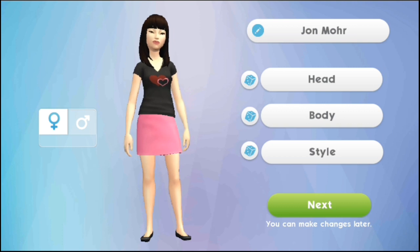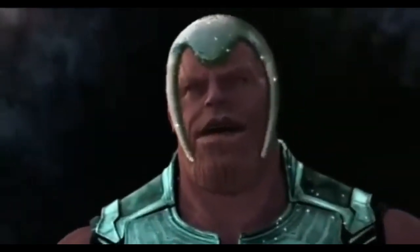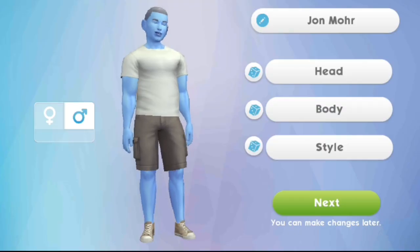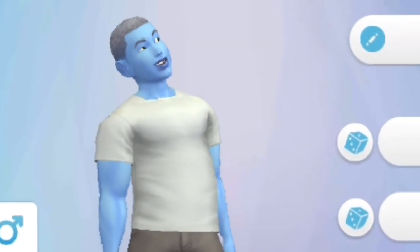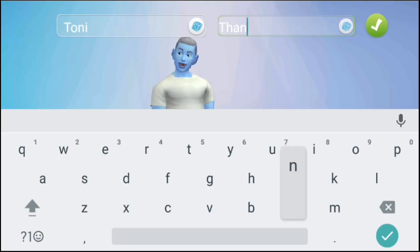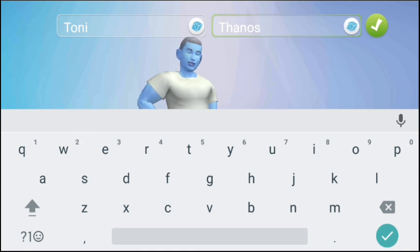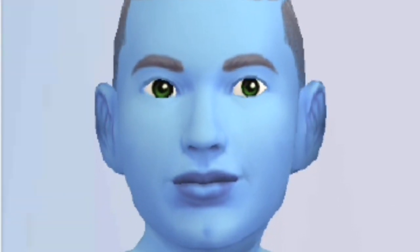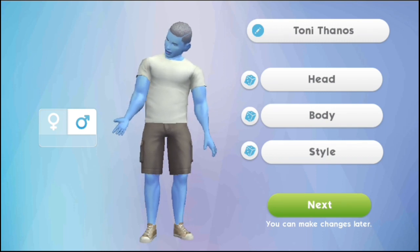This time I will try the new version of The Sims that came out in 2018. Here we will make a new character — Thanos. This is our new character. I will give her the name Tony Thanos. His name is Tony Thanos. Let's send Tony Thanos right away.